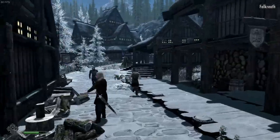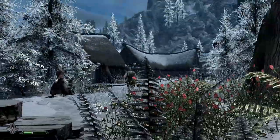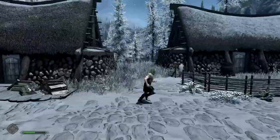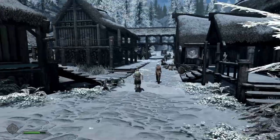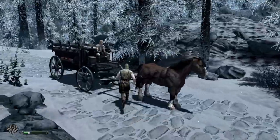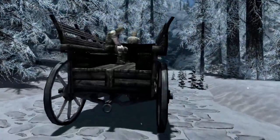Let's see — fall growth, snow on the roofs. It uses keywords so even modded roofs should still receive this treatment. It's only the third day of Morning Star. I want to fast travel to Solitude.